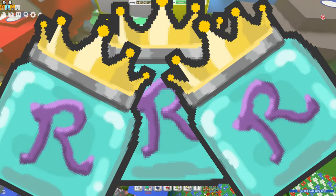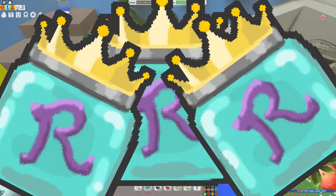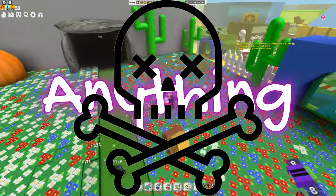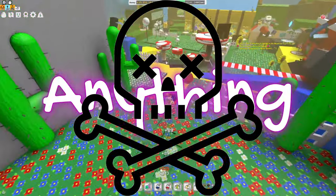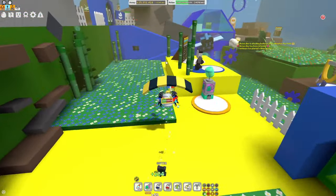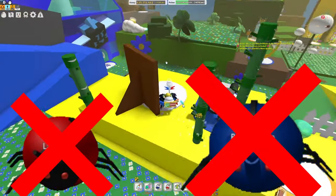Method 6 is going to be killing pretty much any mob besides ladybugs and rhino beetles. Any mob can get you royal jellies besides those, so it is pretty easy to get royal jellies from killing things.